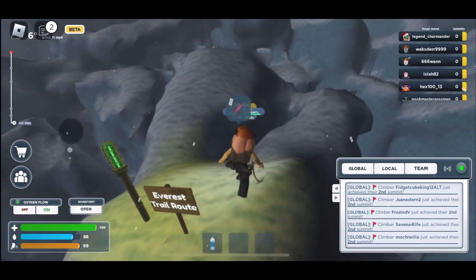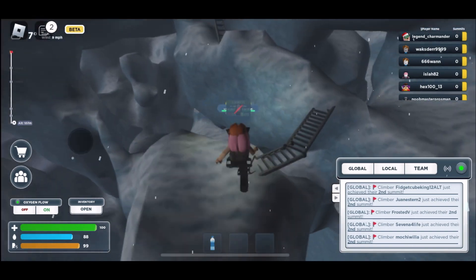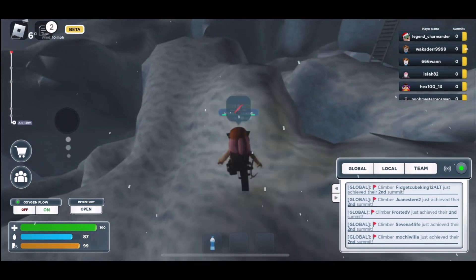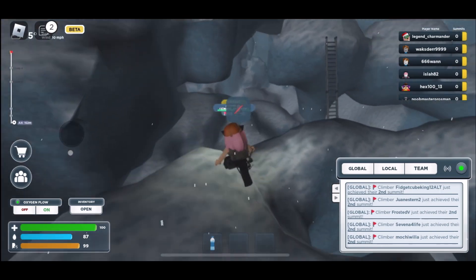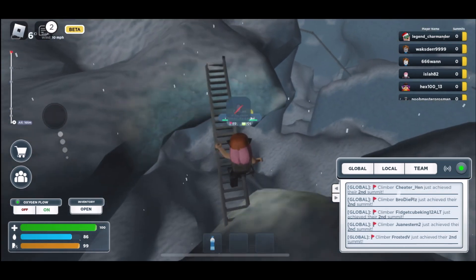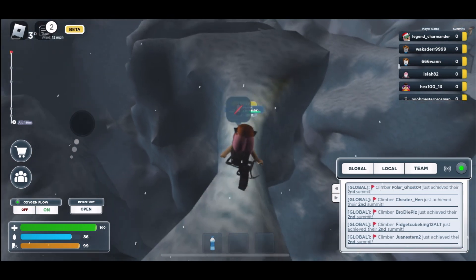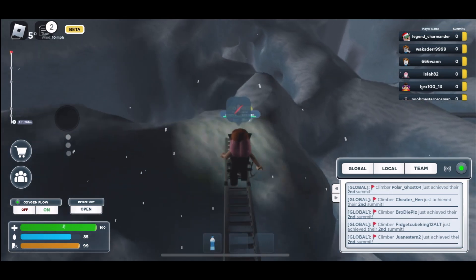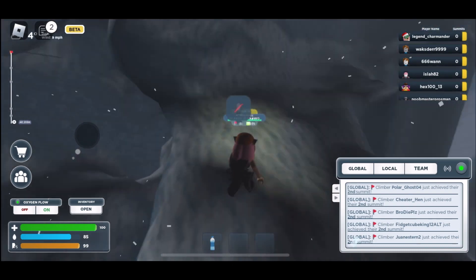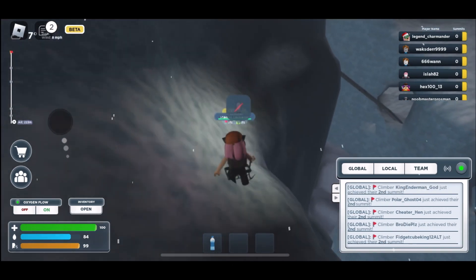Just a quick tip: you got to make sure your health and your water are all kept up, because you don't want them to go down. If not, you'll eventually die. So what you want to do is make sure every camp you go to, just make sure to refill. Refill your health, because it won't look good if you die halfway. So every time you find a camp, just make sure you regenerate your health and all that.